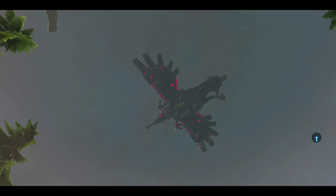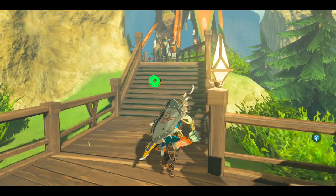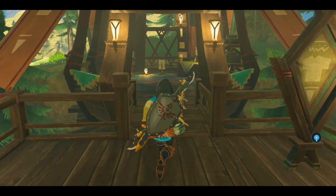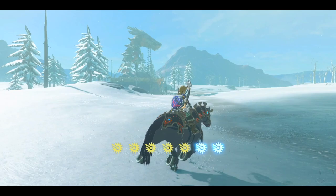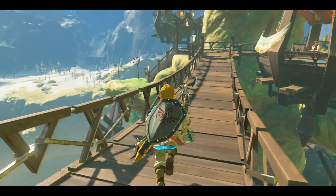It's worth a mention that out of the four divine beasts, Va-Medoh has the least amount of mandatory pre-dungeon stuff to do. But while we're here, it is worth buying the Snow Quill armor set from the shop here in order to provide better cold resistance. This is the only place in the game where you can get this set — no freebies like with the Flamebreaker armor — and it will be pretty much essential while exploring Hyrule's colder regions.